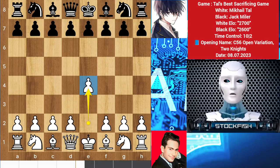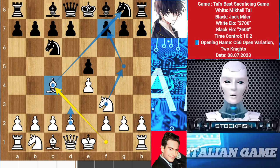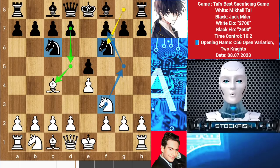Mikhail Tal started the game with e4, we have e5, knight f3, knight c6, bishop goes out to c4 — getting the diagonal so he can push his d-pawn and involve his knight to attack it. We have knight f6, which is called the Two Knights Defense in the Italian variation. You may play knight g5 then black will strike the center with d5, so Mikhail Tal played d4.